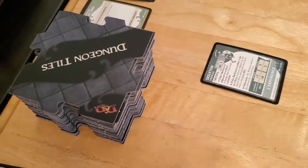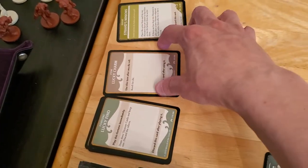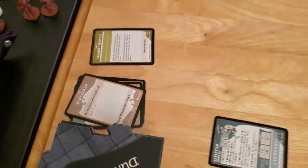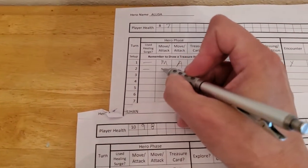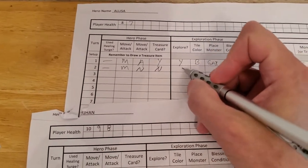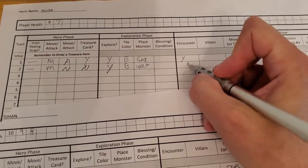Place the wolf onto the bone pile of the newly drawn tile, and then she'll have an encounter. Let's update her sheet: she didn't use a healing surge, she did move, she did not attack, she did not get treasure, she did explore, she got a black tile, she got a wolf, and there will be an encounter. We still have the gargoyle that will activate during her turn, and the sliding walls will technically activate — it just won't do anything.